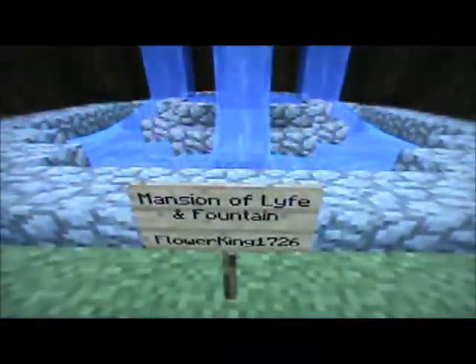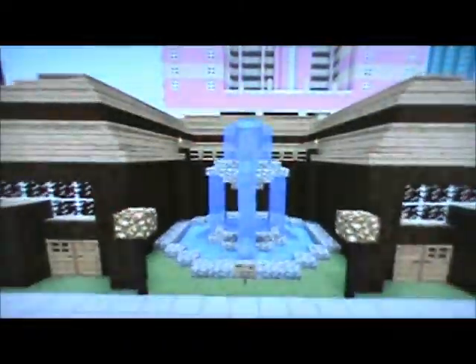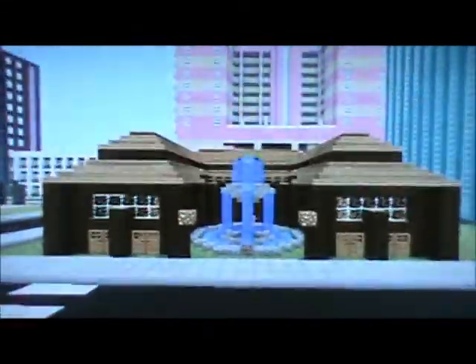This is probably one of three buildings that I have not built myself — I had a little help. But all the other transfers and stuff are mine. This is still really nice. If you want to show them the signs, you can. Mansion of Life and Fountain. Flower Cane 1726 — has he helped you on this? Yes.